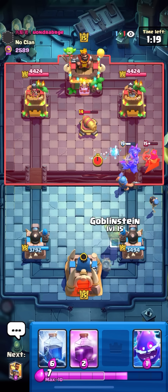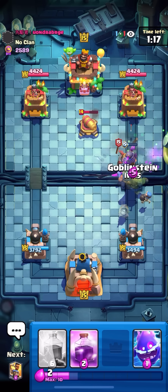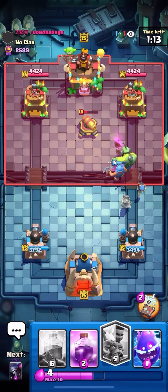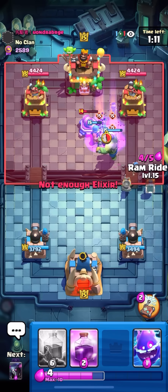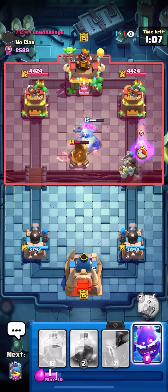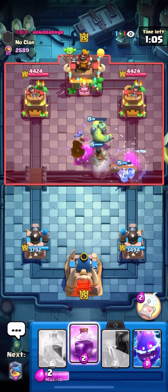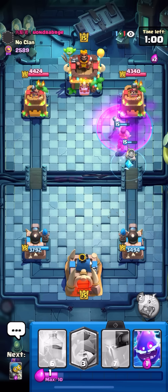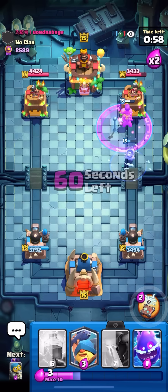I'm back to my Goblin Stein so I kind of want to Goblin Stein — but if I Goblin Stein here, the Fisherman takes out the Cannon. He's gonna have to play a second Cannon, which means I can just go Ram Rider and now he's dead. Let's go! No Evo Skellies in hand either — go go go! Nice, a lot of damage — that's all I need to win the game.